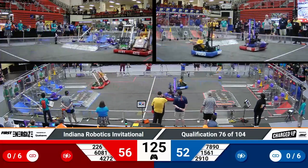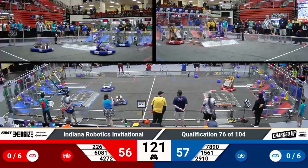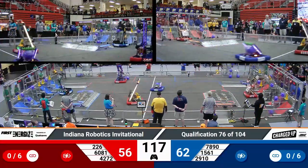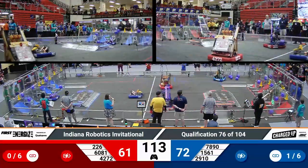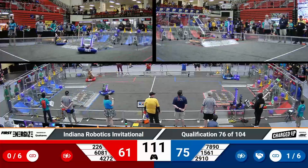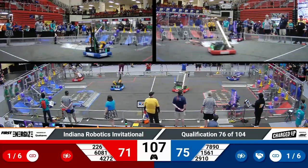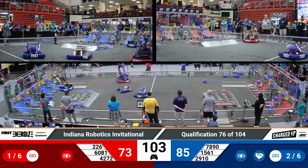56 to 52. Hammerheads on the Red Alliance with a cone right up next to Maverick Robotics — rather a cube for Hammerheads, cone for Maverick. Now Dislocators go up with their cone, and we're going to see the first link achieved for the Red Alliance here in this match. Five point bonus on the board. Blue Alliance already with their second link, moving very quickly.